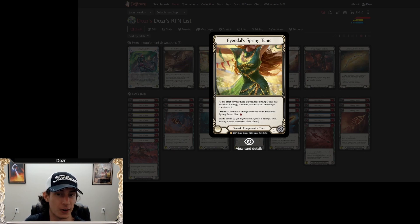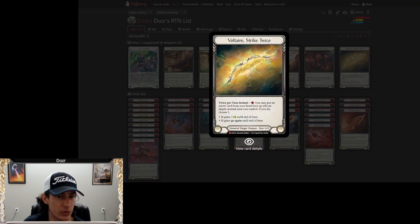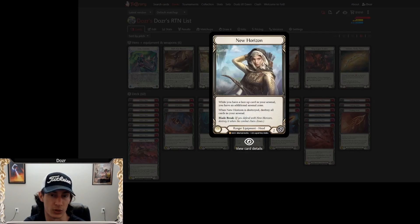Spring Tunic is a generic legendary card from the first set and it's a little expensive right now, but it is really important at making the deck competitively viable. We've also got Voltaire Strike Twice — Lexi's signature weapon. It's very powerful; it gives us the flexibility of the plus-one or the go-again on all our arrows, and we can use it twice per turn. So we're not having to lean on the heavy pump style that Azalea has to do with one arrow per turn.